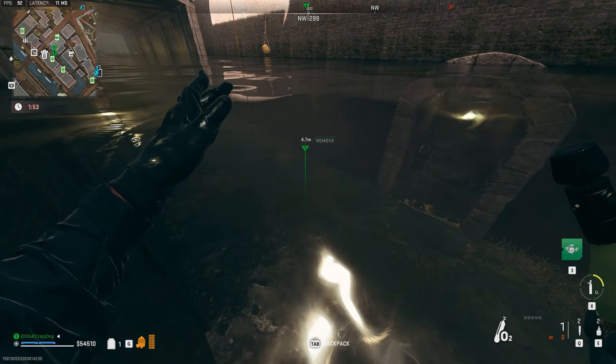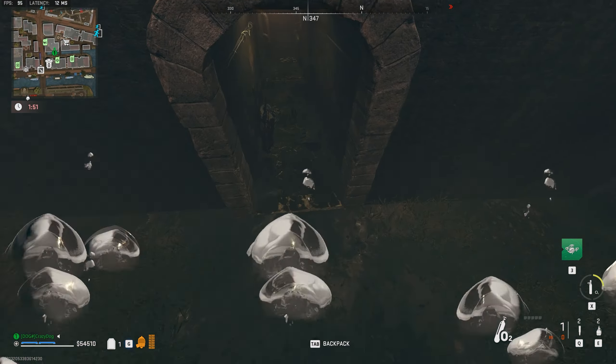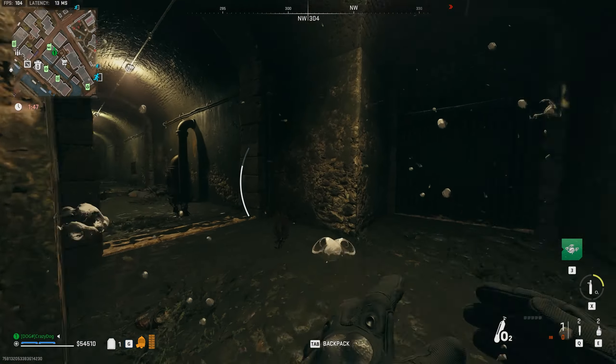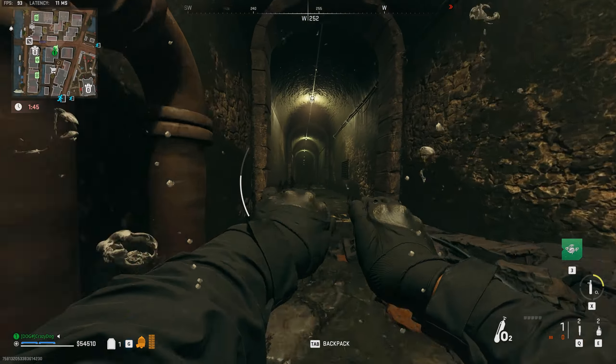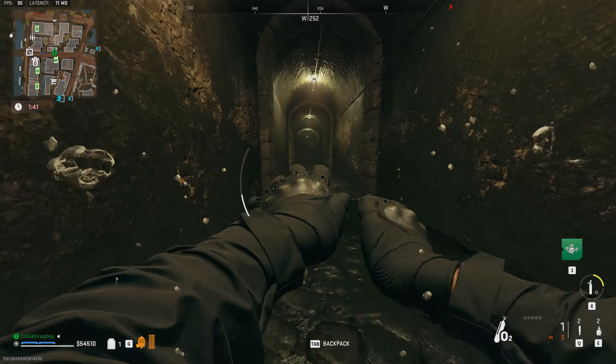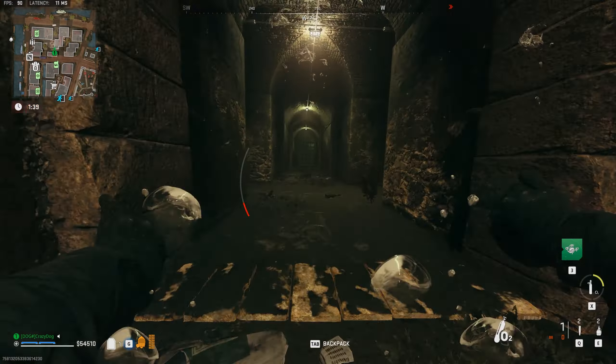On top of the newsstand you'll find a gold Victus XMR. The next location is the Castle. If you approach from the south side of the castle, turn into the first door on your right, then the next door on your right, and you'll find the FJX Imperium sitting on a chair.